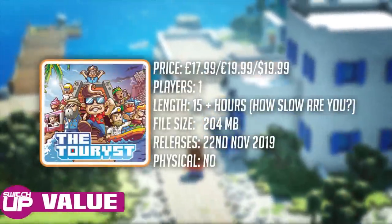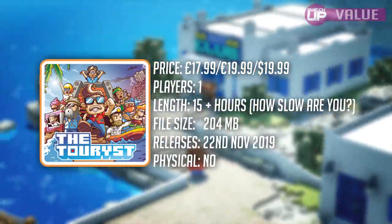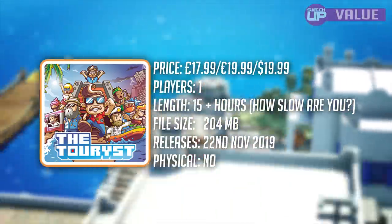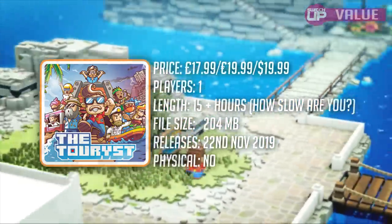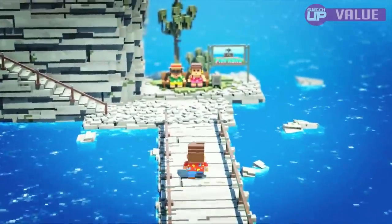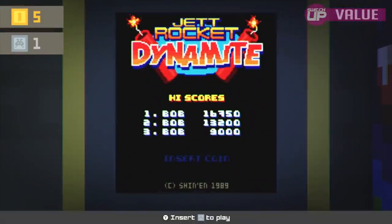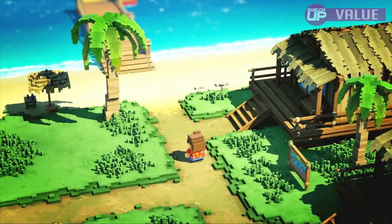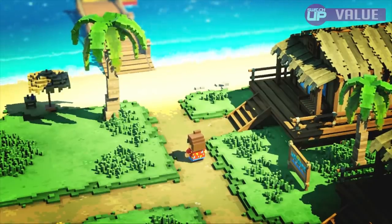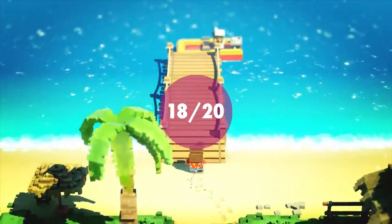The game costs £17.99, €19.99, or $19.99. There are tons of secrets and the length is hard to judge — I've put in around 12 to 15 hours already and haven't come close to seeing everything. Shinen want the game to be played at your own pace, so don't go in expecting an on-rails guided tour. This is a self-catering holiday, and spending two to three hours just chilling in the arcades is absolutely possible. Hopefully we'll see a physical release at some point. This is a real gem, and value scores 18 out of 20.